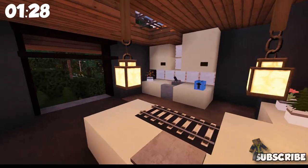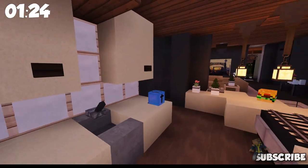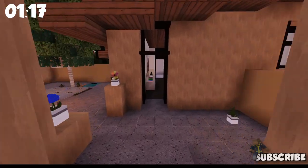Coming back through here, very simple kitchen. I'm guessing he meant to have something on the backsplash right there — it's not showing up right now. But I love the lights coming down through the ceiling, and the overall ambiance and the warmth of this place.